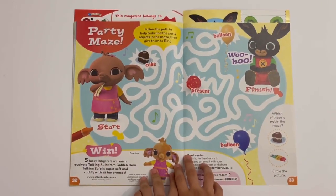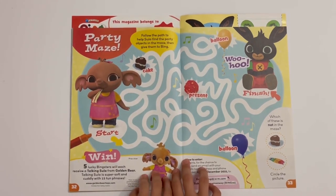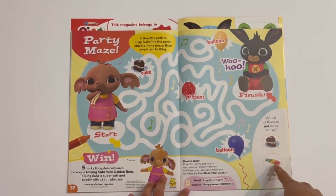Then you've got a party maze. You can follow the path with Sula and find the objects, then give them to Bing. You need to find a cake, a present, a balloon and another balloon. Made it to the finish! And one of these items is not in the maze — that'd be the xylophone.